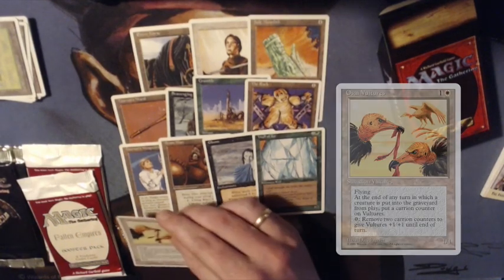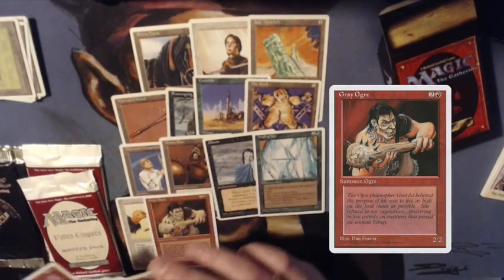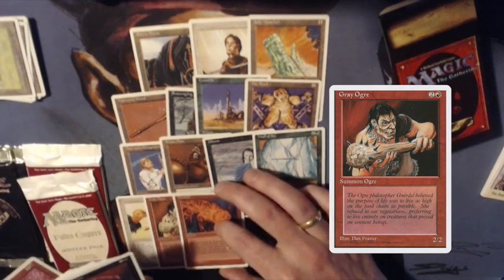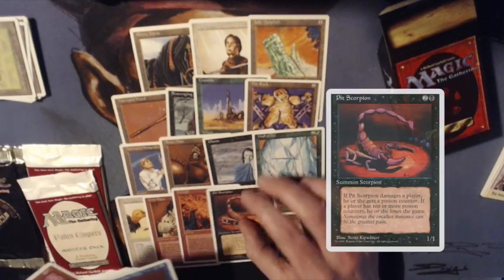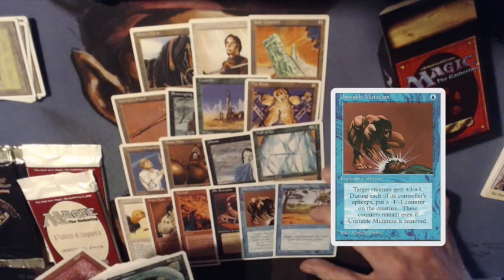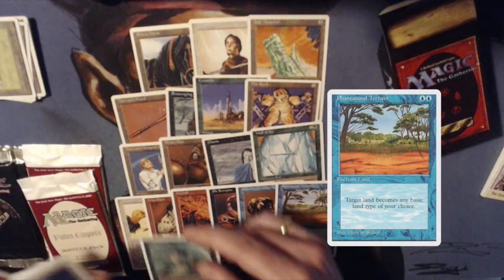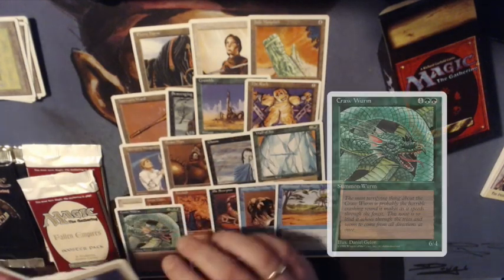There's a 1/1 flyer whose name I don't know — in a difficult way you can get +1/+1 counters on it. And a Fireball here, really good card. I think that's the best card so far. A Pit Scorpion, an Unstable Mutation, Phantasmal Terrain. The Epic Crowworm — pretty good pull as well. Look at that art on the Crowworm. Beautiful.